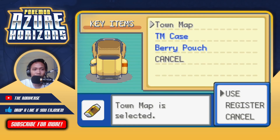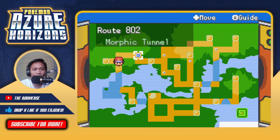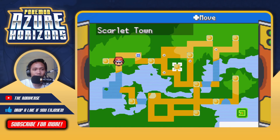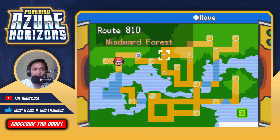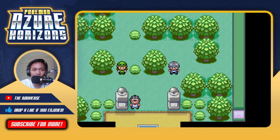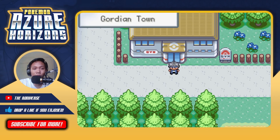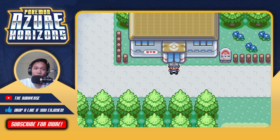Checking the town map - literally the only way to go seems to be from Azure City up to this area, but no one is showing us how to get past that guy blocking the path. I'll have to check the FAQs if there are any. See you in the next episode when I figure things out! Leave a like if you enjoyed, subscribe for more, and hopefully tomorrow we'll have some direction. Take care everybody, bye bye!